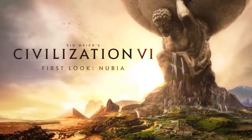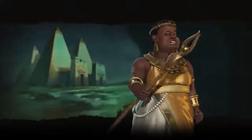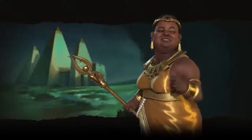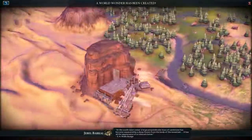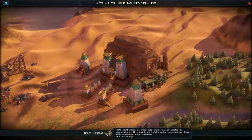Amanitore leads Nubia in Sid Meier's Civilization VI. She was one of the greatest queens of Nubia, and her reign was the most prosperous time for the Kushites. The site of her palace, Jebel Barkal in modern-day Sudan, is a World Heritage Site.